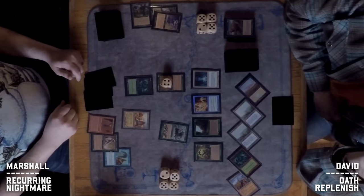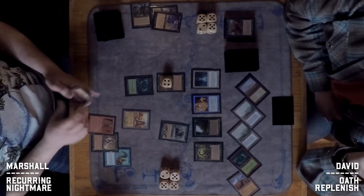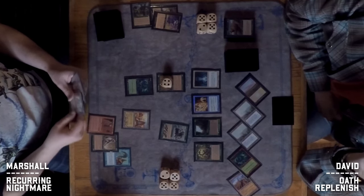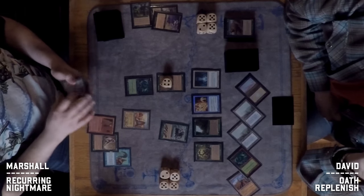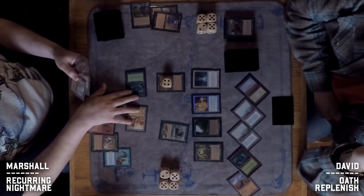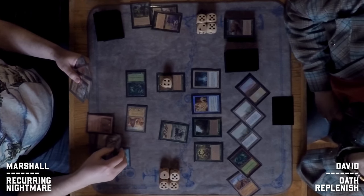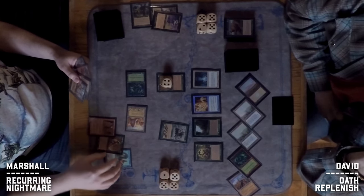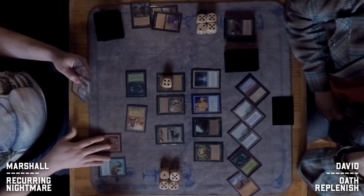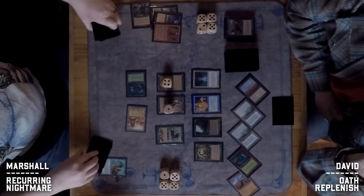On Marshall's turn he has a full grip. There is a Recurring Nightmare, but he can't play it without a creature to sacrifice, so that doesn't make much sense. Instead he plays out another Wall of Roots. He's a little land-light so he goes to fetch.